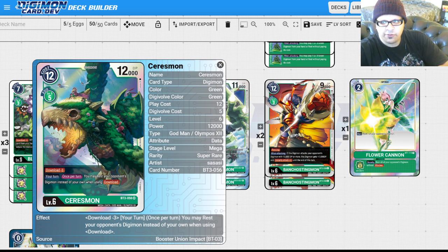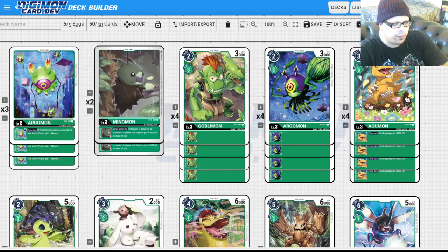If you guys like the Digimon content and want to see more, be sure to like the video and leave a comment. Today's question: what's your favorite level six green mega? Green has a really interesting style where there's just a lot of options, and that makes it both the most fun deck to play and the most difficult deck to play.